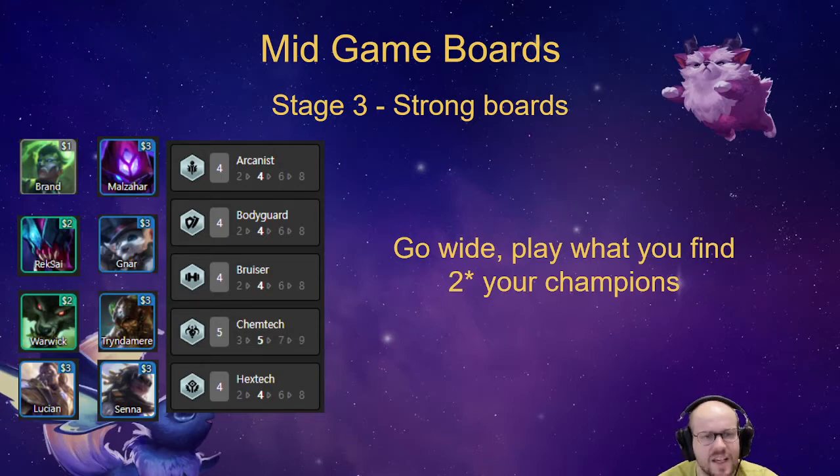The most important thing is: if you find a two-star champion that is frontline, play them. If you find a carry, AP carries are generally a little bit better than AD carries, because if you get a spell off with Malzahar two-star it doesn't matter if he has no items — the spell is just going to do a lot of damage if you have decent frontline.